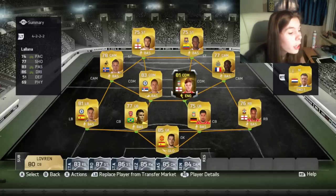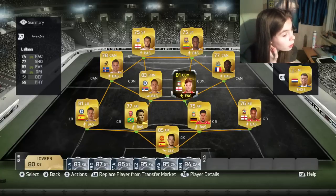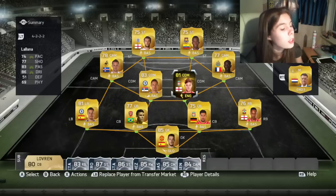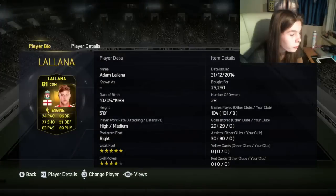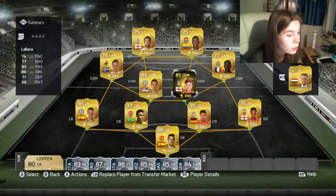Then we put in Lallana here as a CDM — I already had him in my club so I thought might as well use him there. He's got five-star weak foot and four-star skill moves; I didn't even realize that.